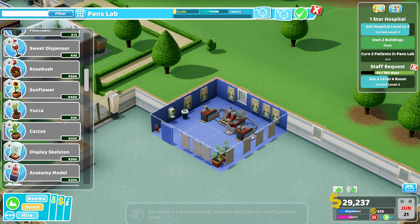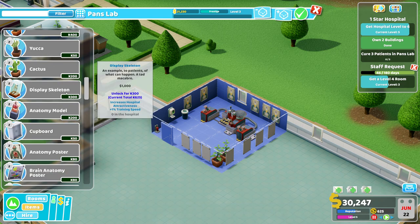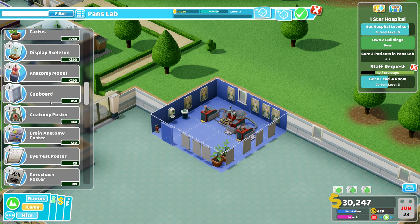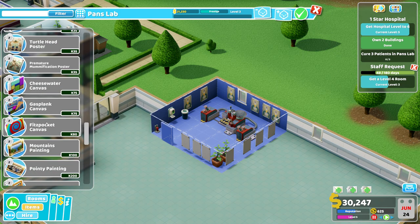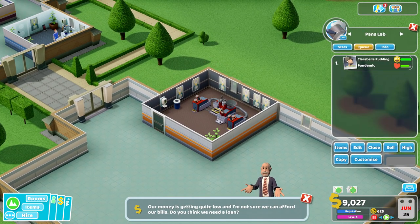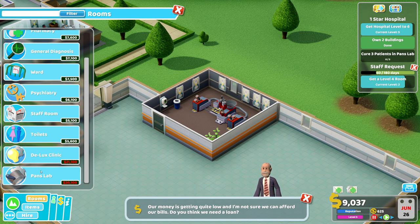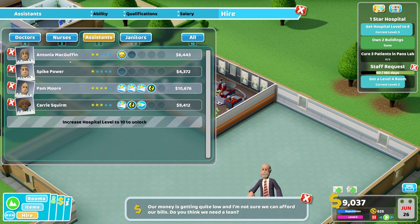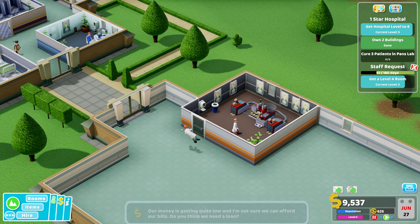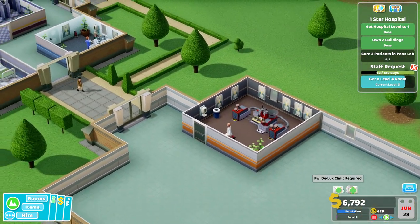Can we buy something here? We could buy a display skeleton for 300 kudos points, an anatomy model, or a cupboard. Let's do that later. There we have it — I think it needs a doctor. Let's get a doctor there as well. There's already one. It doesn't matter, we have enough doctors now.